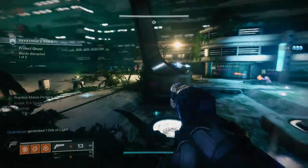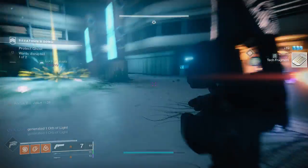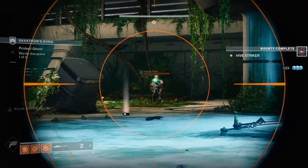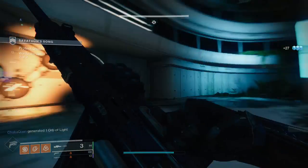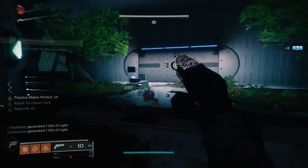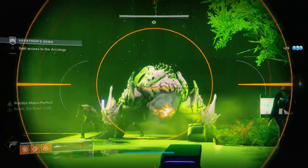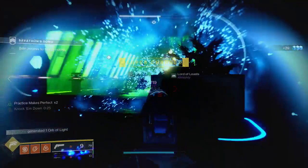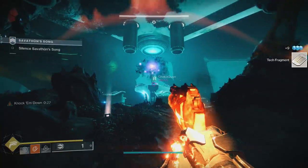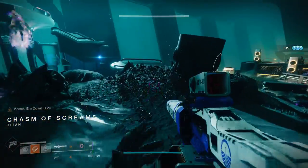Once you complete Asset Interception, you'll get Be The Wall, which is essentially complete Savathun's Song and get 25 Tech Fragments from defeating Hive Wizards, Knights, and Ogres on Titan. Same thing as the last strike — make sure you're next to your teammates so you can get the Tech Fragments, and make sure you're killing the Wizards, Knights, and Ogres. If you are not close to them, you will not get Tech Fragments and you'll have to do it all over again. I'd say just complete Savathun's Song and if you still need 5 or 10 more, just go back in, get the remaining ones, and back out.